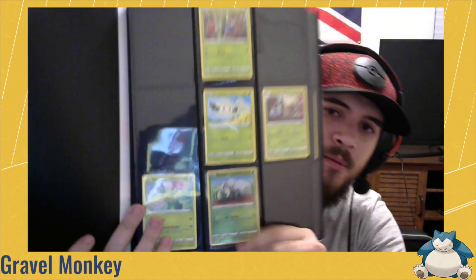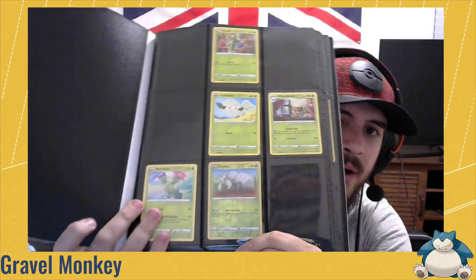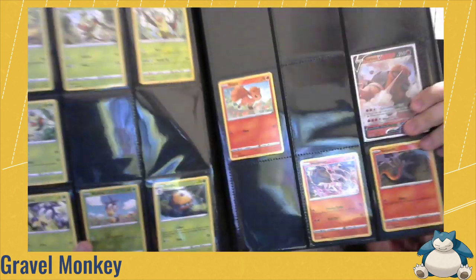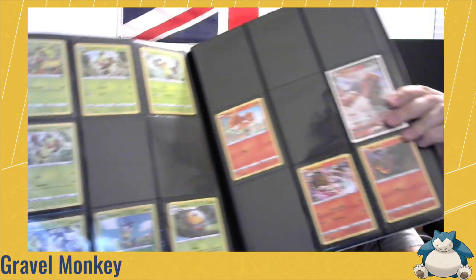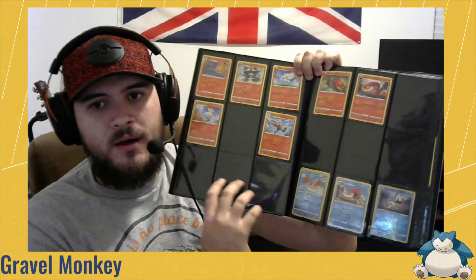Let's start with Sword and Shield. I've been organizing them in number order. I've only opened a handful of packs so far. You can see the Torque V that I got a couple days ago. I'm trying to get both the reverse holos and the normal card for each one.